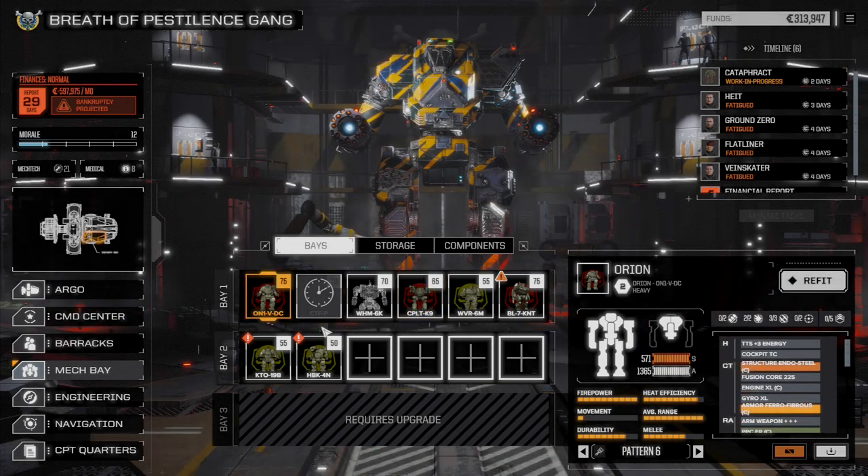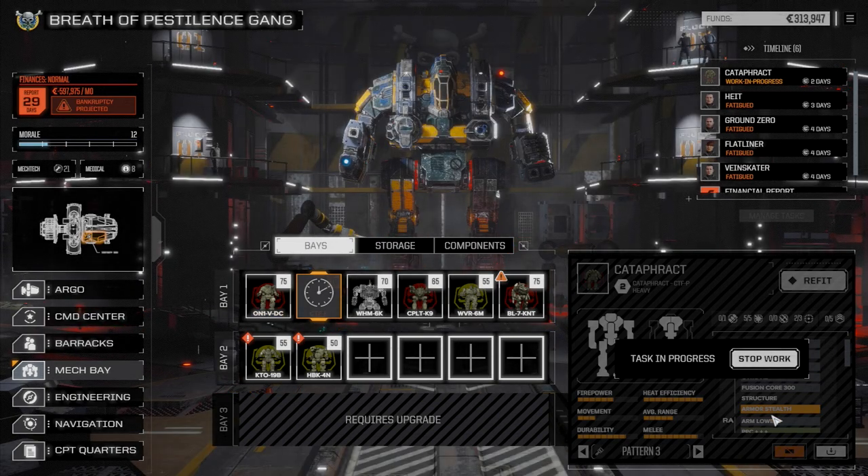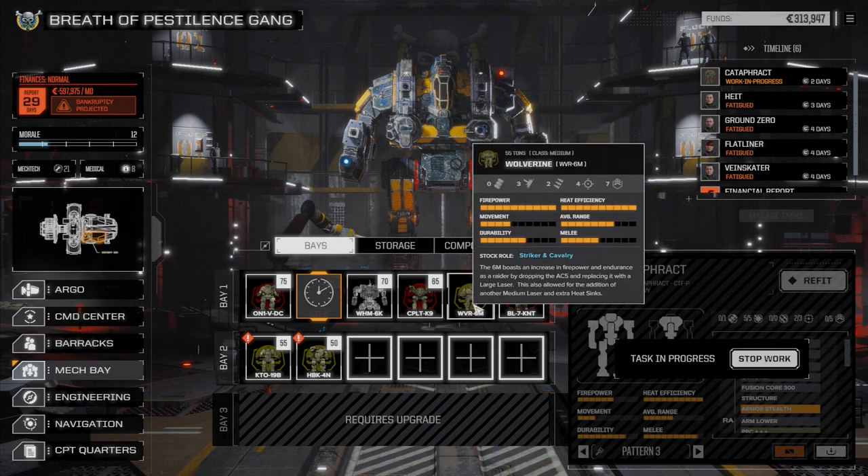Repairs cost only about 7,000 which is nothing. With the Clan Ferro and Clan Endo Steel we can swap those out on some of our mechs. The Cataphract has stealth armor but we could put the Clan ER PPC in there to save weight and swap out the regular PPC — but that's for another time.